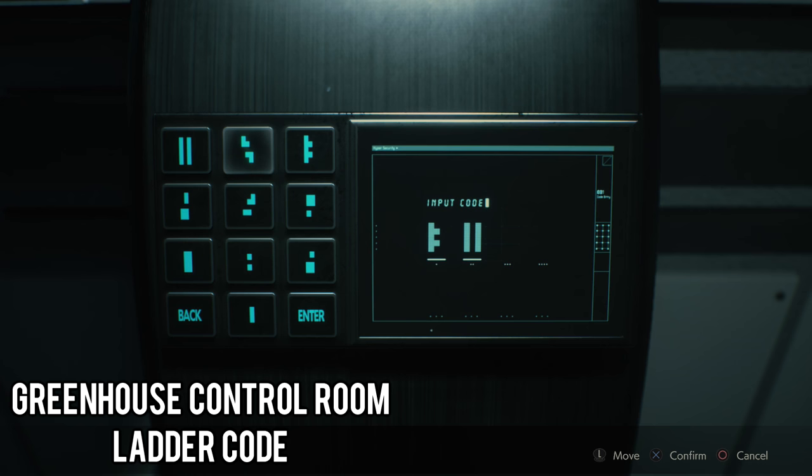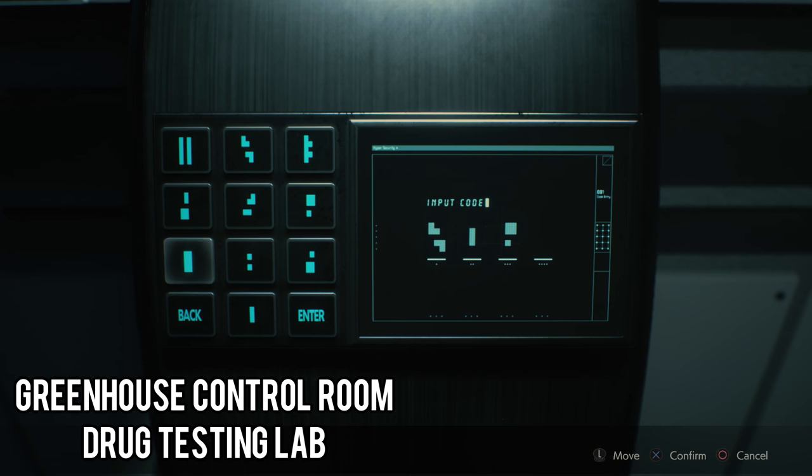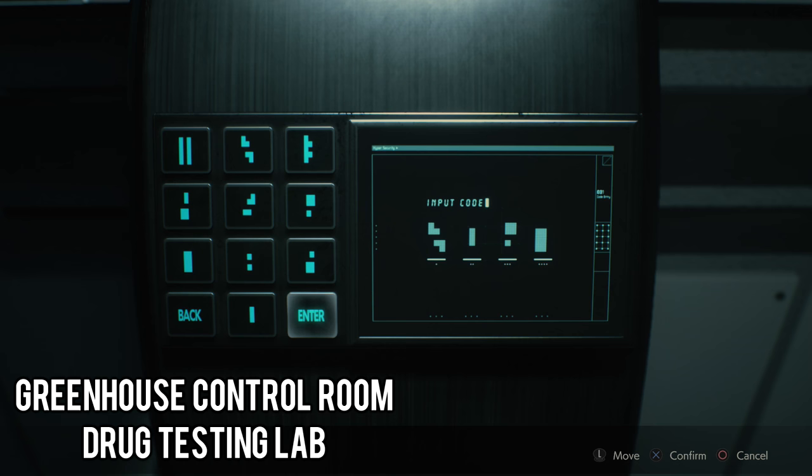I'm pretty sure you actually need these to progress through the game; these aren't optional like the rest of the stuff we've unlocked so far. The first code we enter is going to be these symbols here, and it should open up the ladder in the greenhouse, which will be displayed up on the map above us. While you're up here, type in this code here, which will unlock the drug testing lab. You don't have to put in this second code yet, because you actually don't get this second code until you go down the ladder that we just unlocked. Once you go down that ladder, you'll find a little statue. If you inspect that statue and look at the very bottom, that is how you get this second code. But if you want to put in the code early, you can — it just might confuse you a little bit.